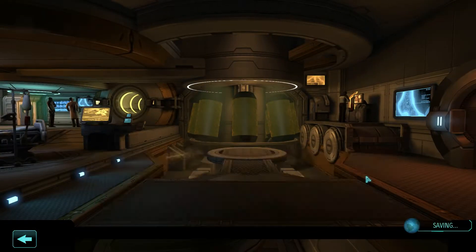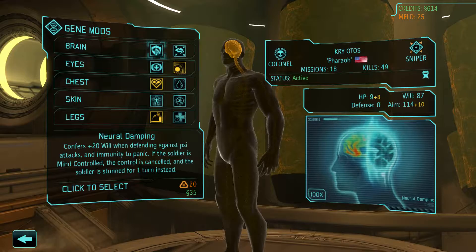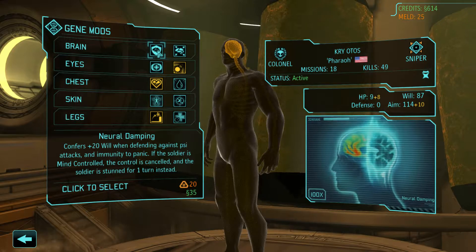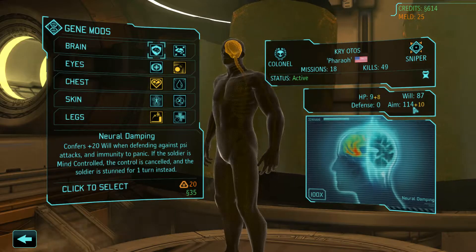Go to the gene lab. Can we add Cry? I want to get him all five things, because I think that'd be pretty dope — and it's an achievement, that too. Bio-Electric skin: confers 20 will when defending... oh, he'd definitely be a Psionic.